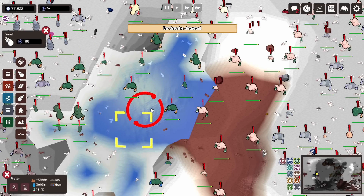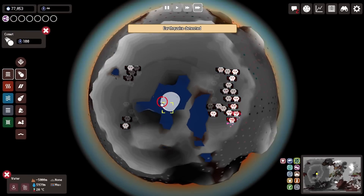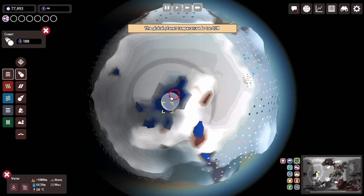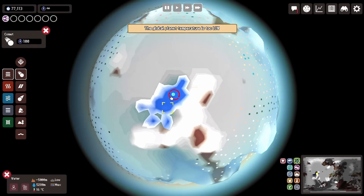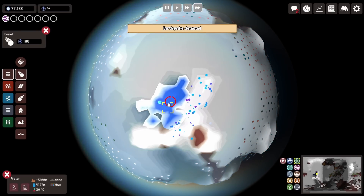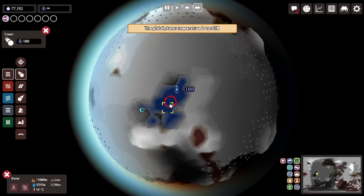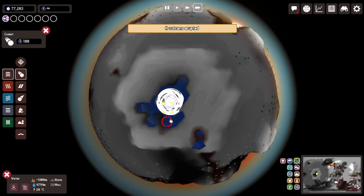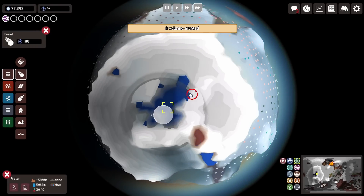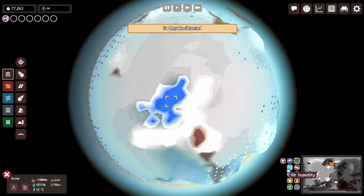I wasn't sure what to do, so I added a comet to the water, maybe to increase the water level. It did wipe out like a third of the planet because of the comet's impact. I was hoping that by adding water, it could improve the humidity situation a bit, but it wasn't really doing anything — it was still mainly that one artifact.